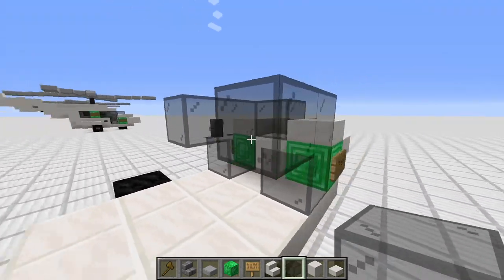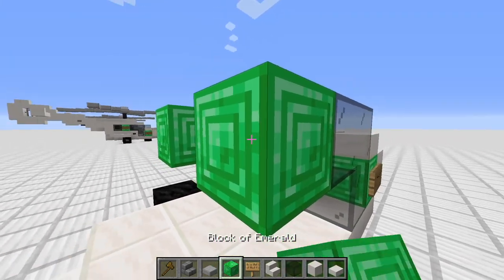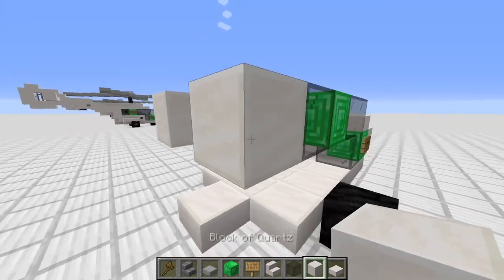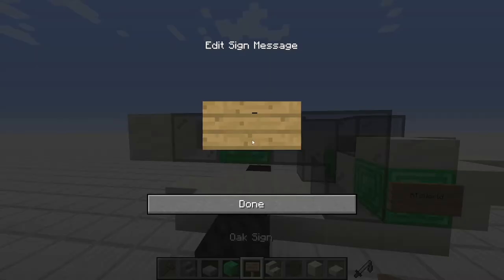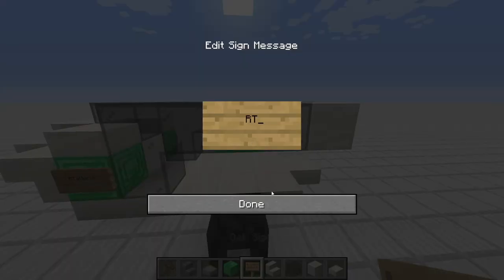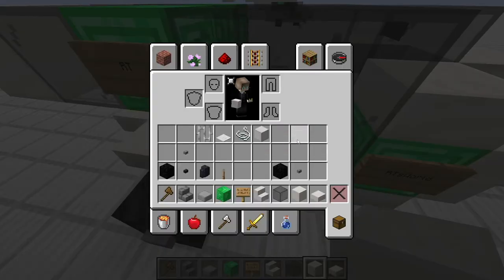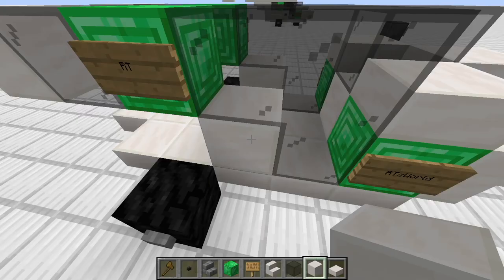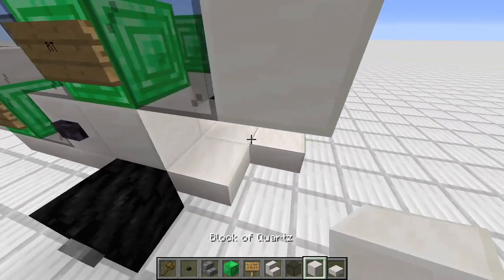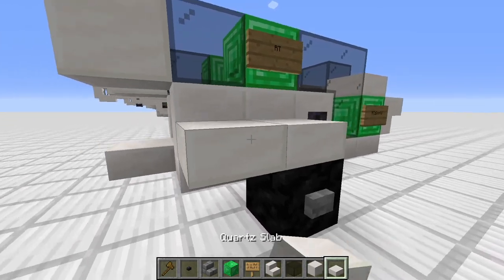Next we place three quartz slabs, then one, two, three on top, and here also two and here also two — like this kind of inverse L-shape. Then we have another block, another window, and another normal quartz block. Here you can also write 'RT' or whatever on the signs. Then we can place the doors with the handles — for the handles I'll go for polished blackstone buttons.